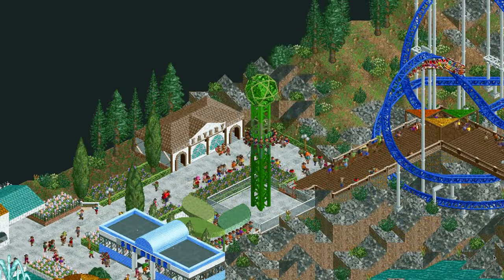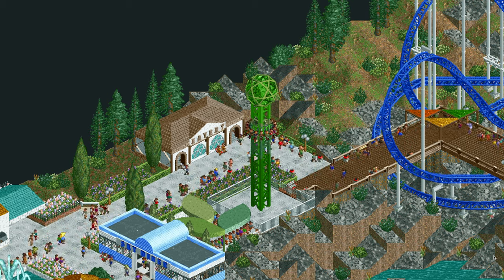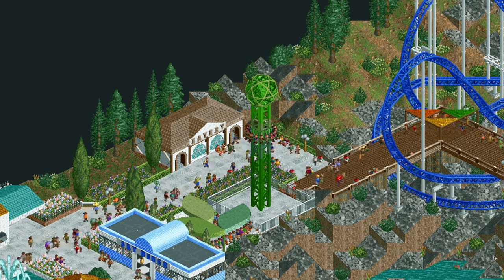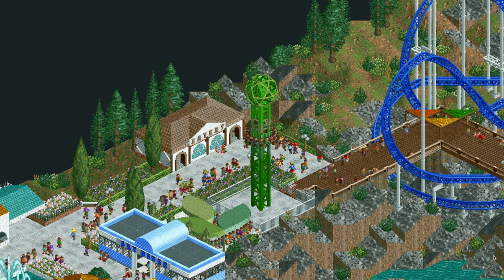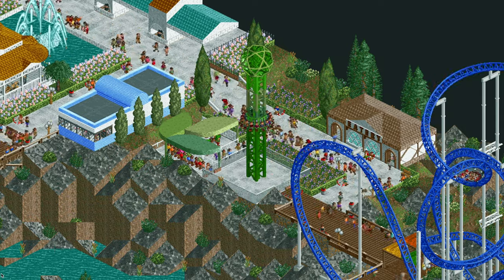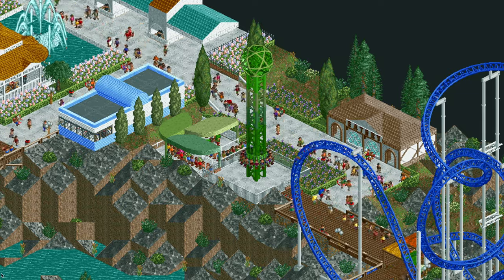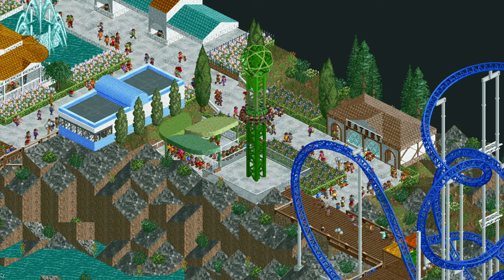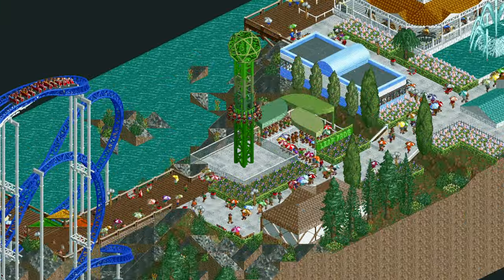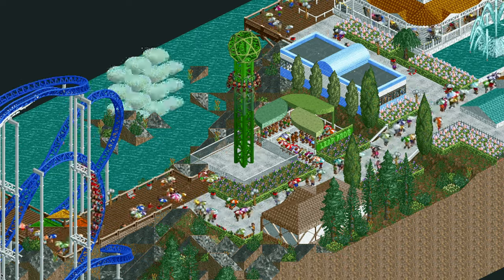Now we return to the front of the park where we have Leapfrog. This kiddie ride might look familiar because I have already posted a tutorial on how to build it. It is modeled after the frog hopper kiddie rides you might have seen at your local fair. This is a really easy ride to create with no shoestringing involved, so you can save the track and put it in any park. I like to use the rotodrop vehicles for the 16-rider capacity, which helps with queue times because despite the ride's short duration they usually have a long line.